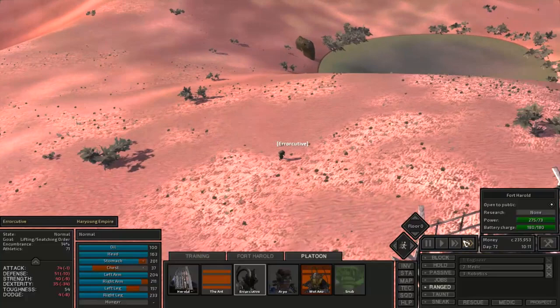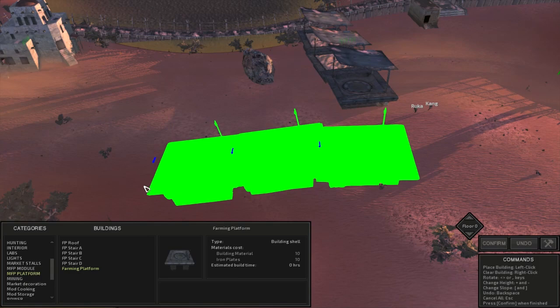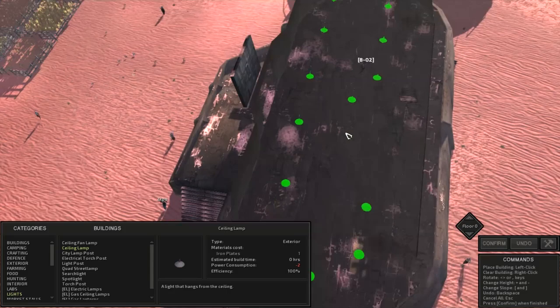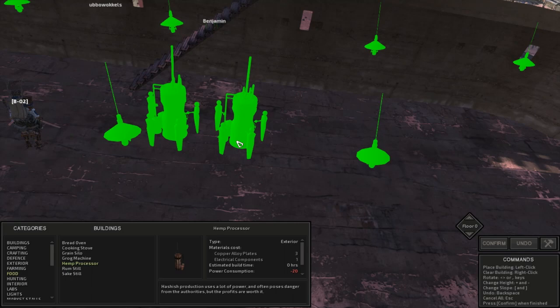I didn't want to continue the farming platforms in a straight line, so I made a few more to the side. Behind the research building I put up a big building where we can process all our hemp and hash. Now that we're looking good on power I lit it up with lights all around the inside and spotlights on the outside. Unfortunately we need copper alloy plates to make the hemp processors — these can sometimes be bought but we'll mostly find them in ruins.